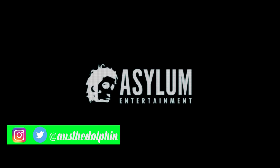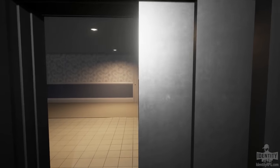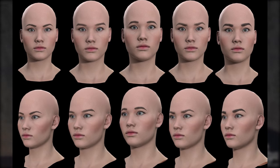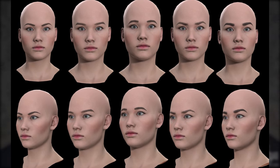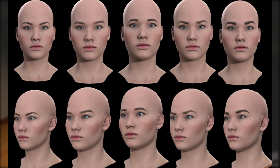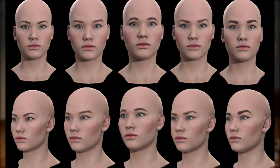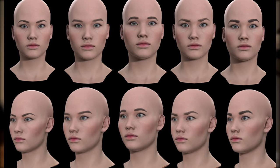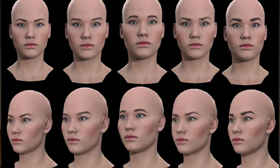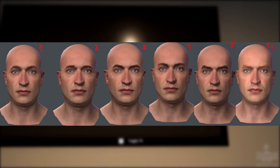Identity has released some more screenshots. In this first screenshot we have a female player model, and if you look closer you'll see that each one has different eyebrows and different facial features. The artist working on the faces has been working on eyebrows specifically.